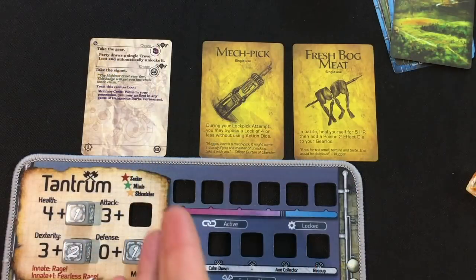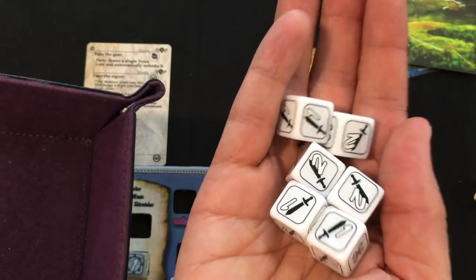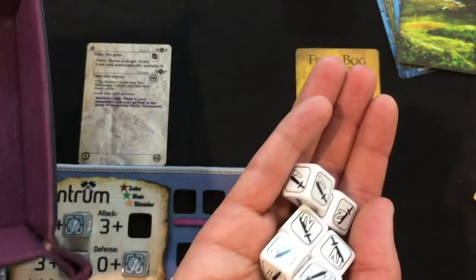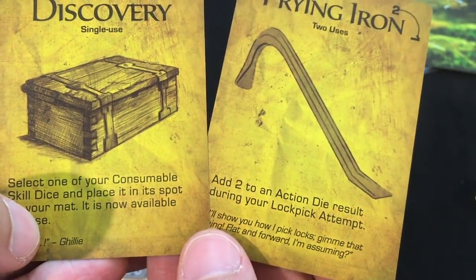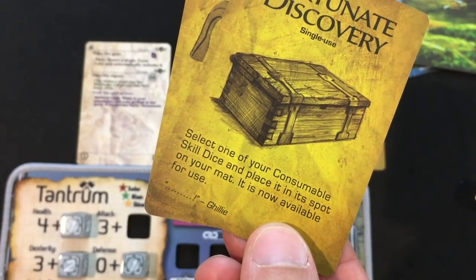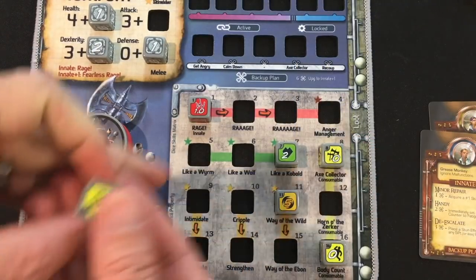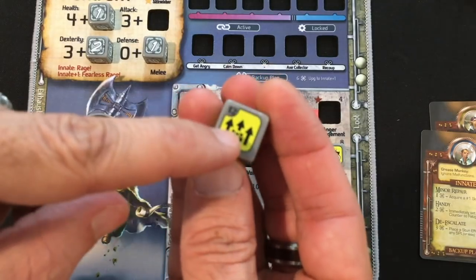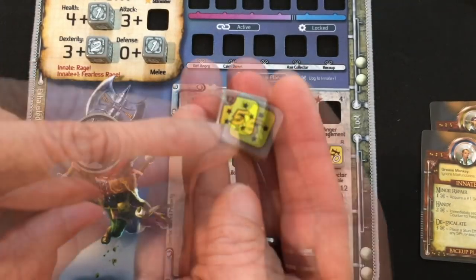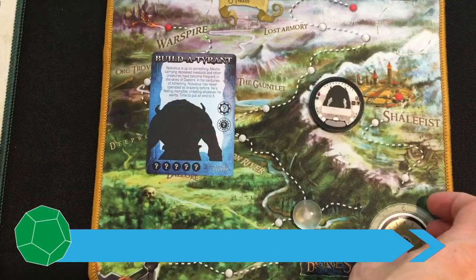Tantrum trades the Mech Pick for a roll of six attack dice — for every bone rolled he draws a loot and keeps one. He rolls two bones, gets Prying Iron and Fortunate Discovery, and chooses Fortunate Discovery which places a consumable skill die back on his mat. Tantrum then picks between upgrading his axes to three or getting the Horn of the Zerker, which can grant reusable bones, put the whole party first in initiative, or stun every baddie five points or less. The Horn sounds too fun to pass up.